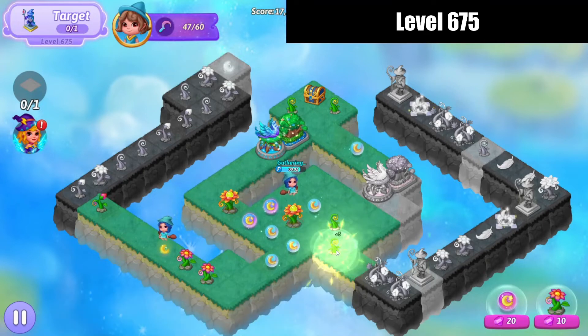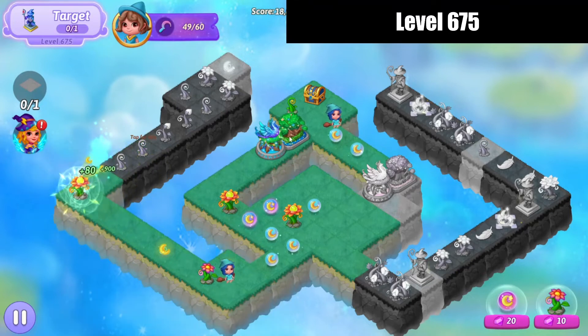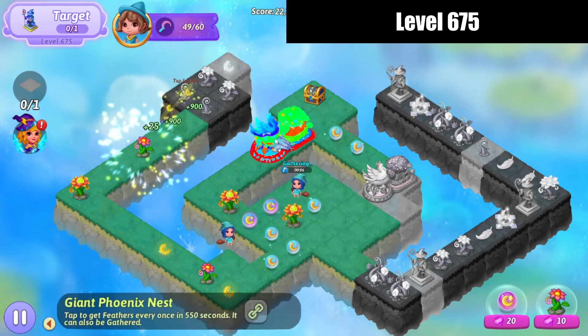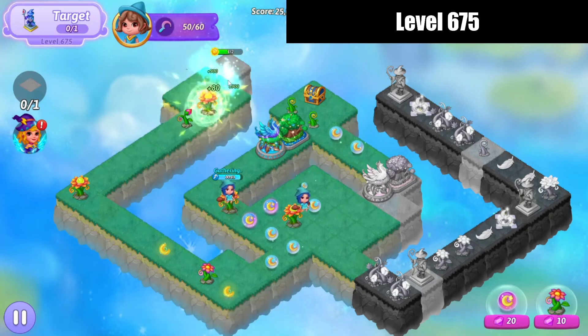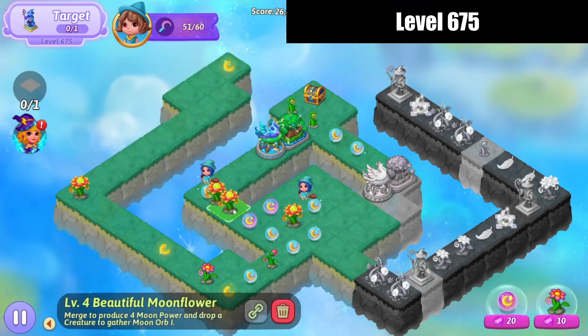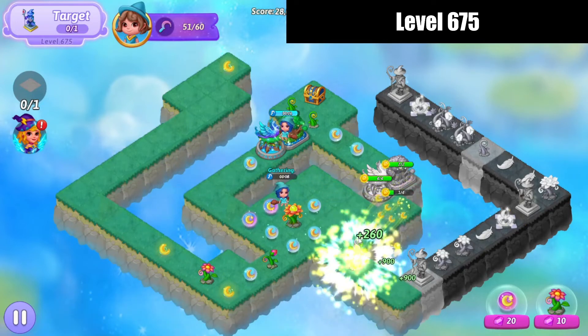Spread those feathers and merge. Merge those sprouts there. Merge these flowers here. Merge flowers at the bottom. And merge those sprouts. Merge those flowers. Spread some feathers again. And merge that up so I've got some more sprouts — merge those. Merge those flowers. And then we've got 3 of these, so we're going to merge these beautiful moonflowers.